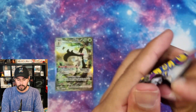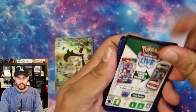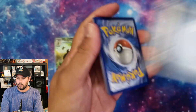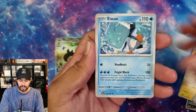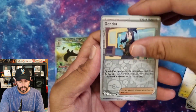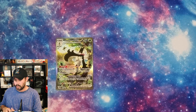I'm only collecting the art rares from the Scarlet and Violet era. I don't really see the point in doing master sets because it's just such a money pit. If you are doing the master sets, Paldea Evolved is actually a very affordable set too. So I think I'm only missing the Iono.